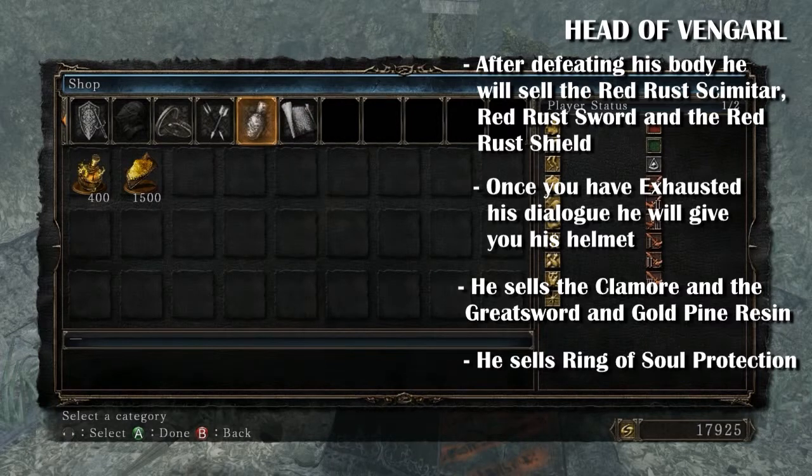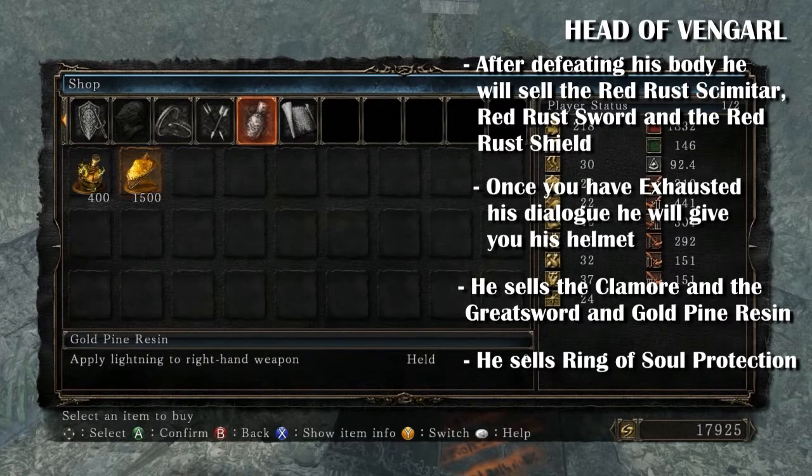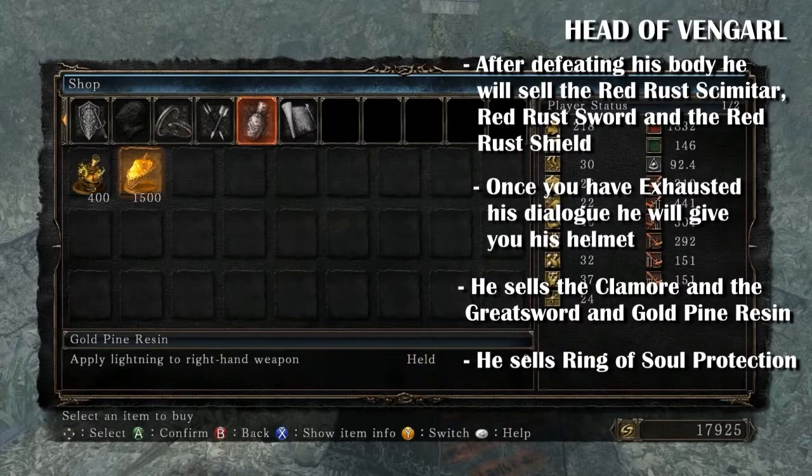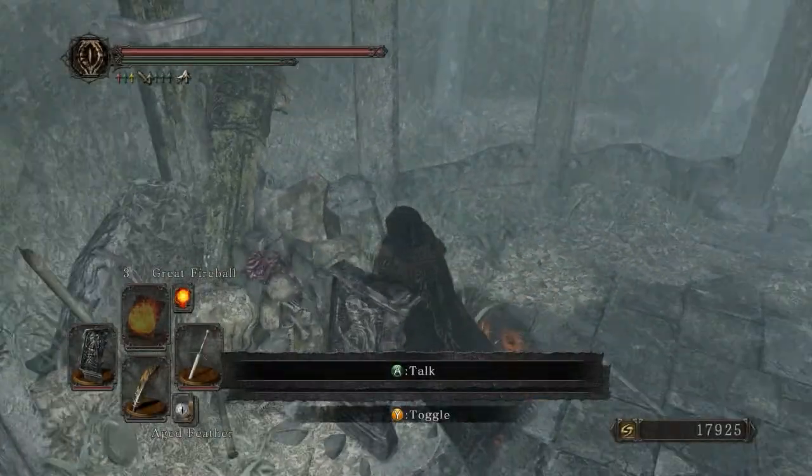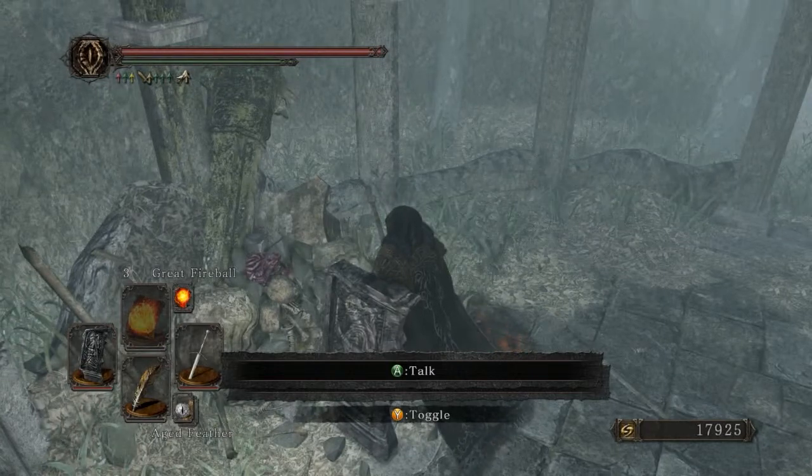He's usually here for the lightning gold pine resin. Yeah, he's a pretty cool merchant. Onto the second one.